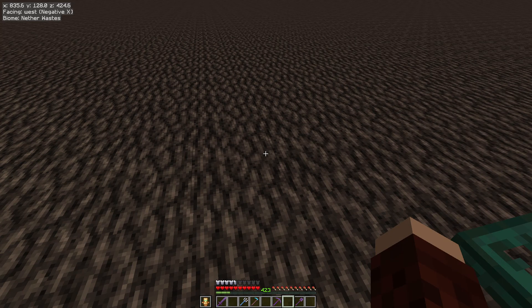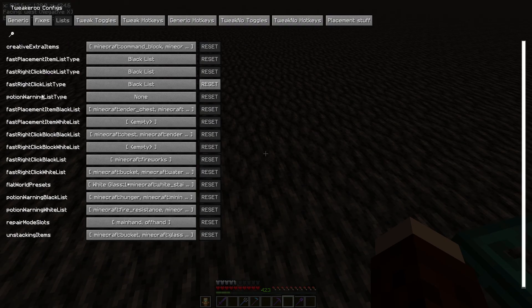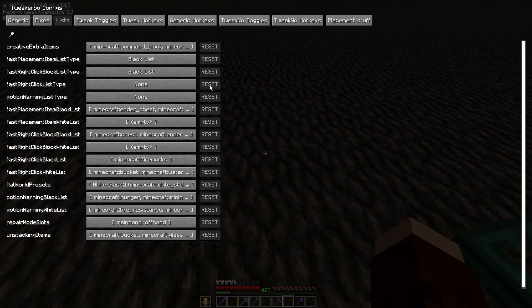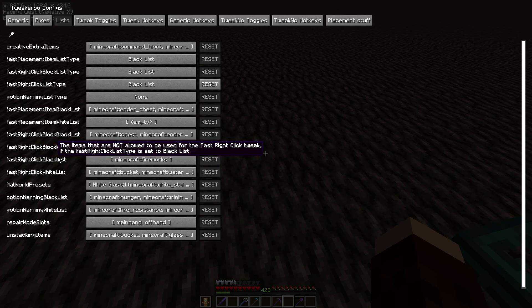There is a way to stop this from happening. If you hit the X plus C key again and go into Lists, down here we have some options. Two options you need to be aware of: fast right click list type. If I hit reset, it goes back to none. Left click until it says blacklist. The second one: fast right click blacklist.